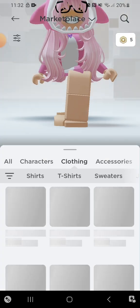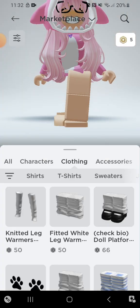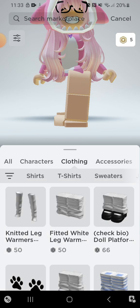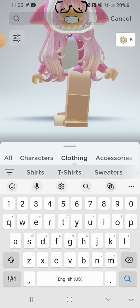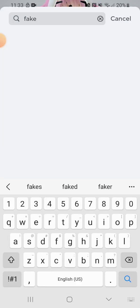You're gonna search — I don't know if this works on PC or Xbox or PlayStation or anything because I haven't tried it — but you're gonna want to search 'fake core blocks'. This is how you spell it, I'll give you a few seconds to see it.